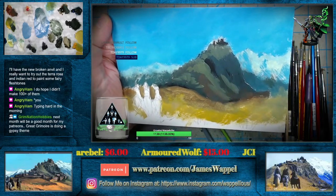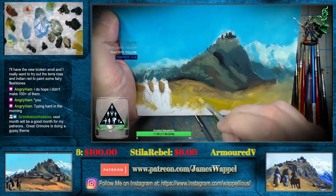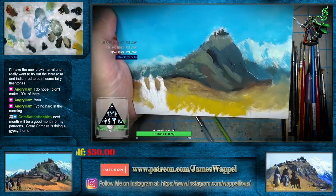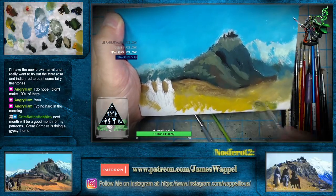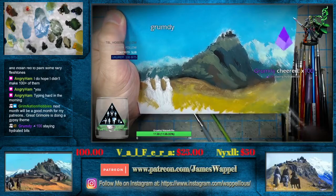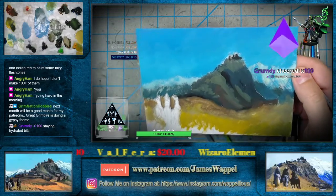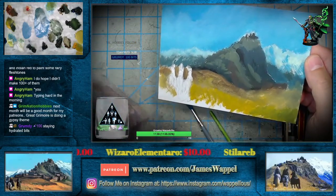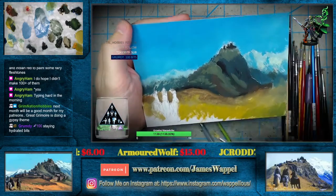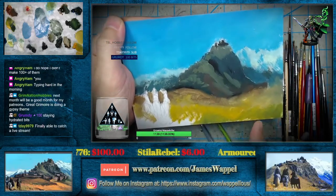Next month will be a good month for the patrons — Great Grimdor is doing a gypsy theme. That sounds very nice. Here I'm going to grab the Pearline Black. Over here it starts to get a little bit of a greenish look — that's more of a warm green. I'm going to try and get a nice warm green down here.